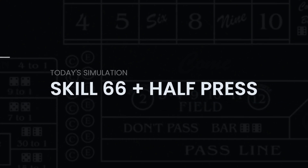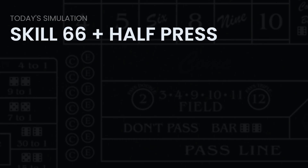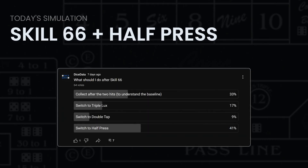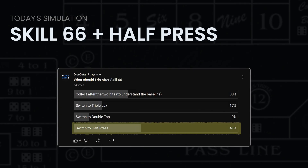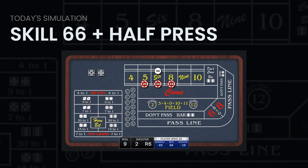Hey guys, today we're starting with the Skill 66 and then moving into a half press. After my last Skill 66 video, I asked you to weigh in with what strategy I should switch to. 41% of you suggested the half press — and here it is. This simulation run had a 1-in-a-million roll that won so much money I still can't believe it. Stay tuned to the end; I'll show you how you can watch that monster roll for yourself.